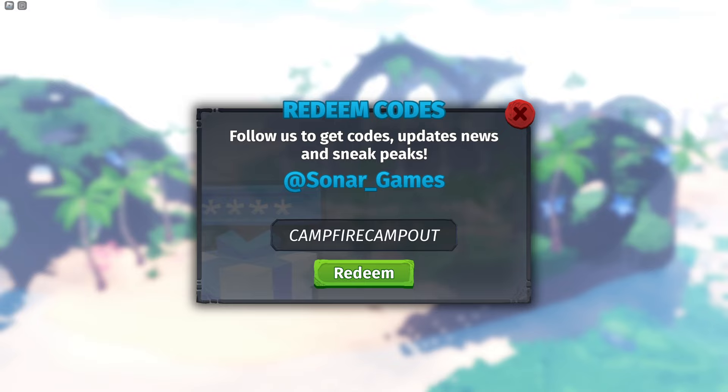Let's redeem these codes — there are new Halloween codes. Campfire Campout — code expired. Amber Extravaganza — also expired. These are actually on the official wiki so they should be working, but if you've already redeemed these codes you won't be able to redeem them twice, that's why it says expired. I have already redeemed these codes and got a lot of free stuff from them.